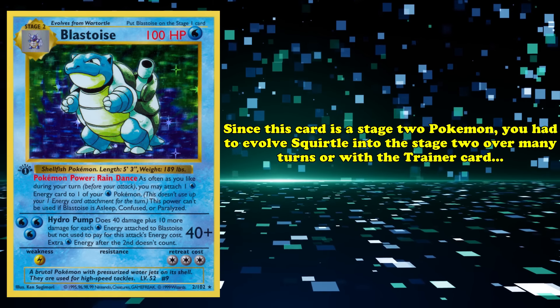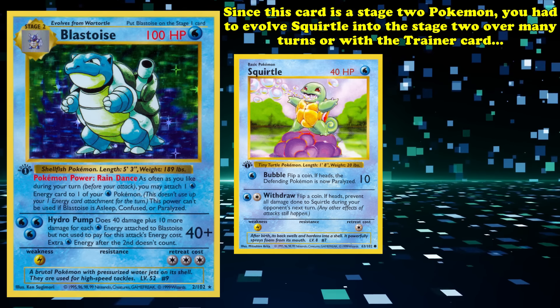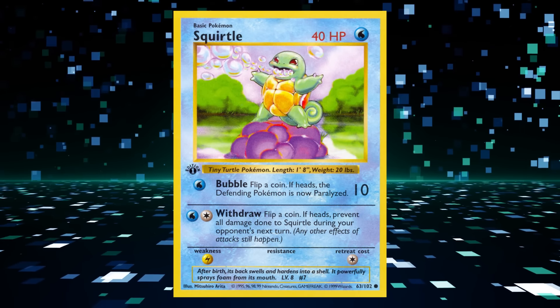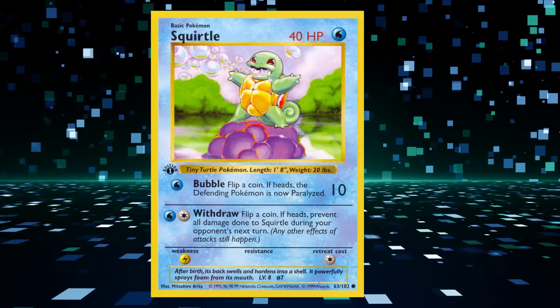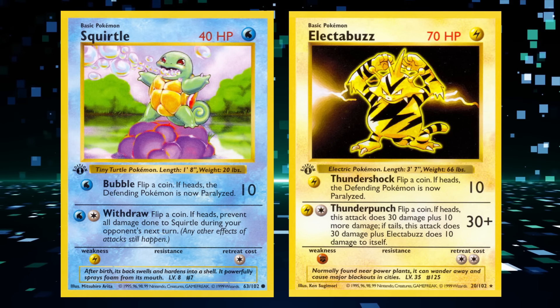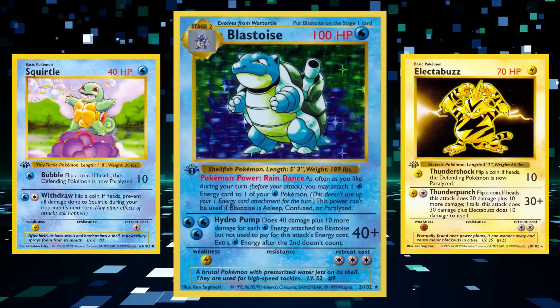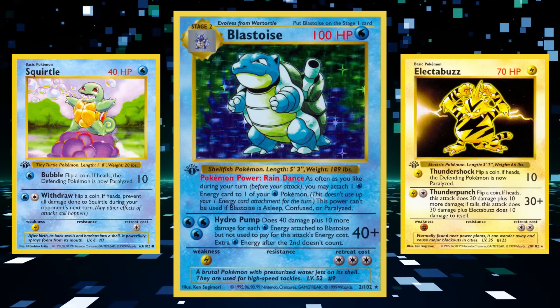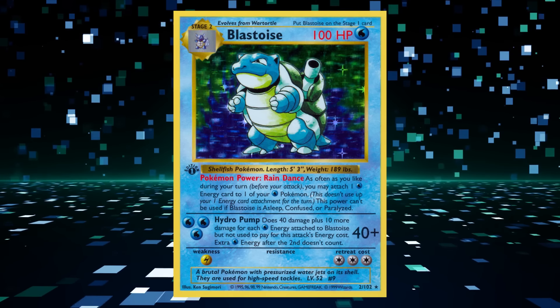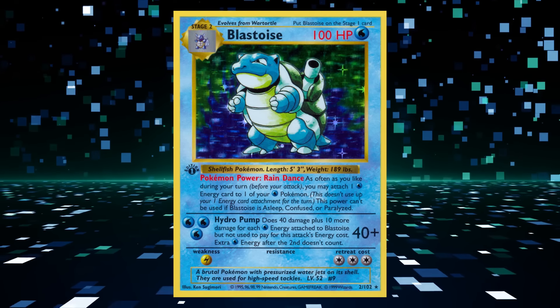Since Blastoise is a Stage 2 Pokémon, you had to evolve Squirtle over multiple turns, or with the trainer card Pokémon Breeder in a single turn. Squirtle was also exceptionally vulnerable against Electabuzz, which hit Squirtle for weakness. Although this strategy could stumble in the early game and never quite recover, if you got Blastoise set up, it was a force to be reckoned with, and it saw competitive play — though not exactly top tier — throughout all of the earliest metagame.